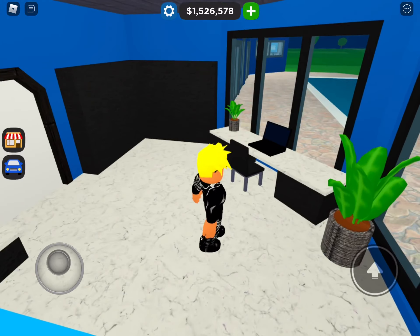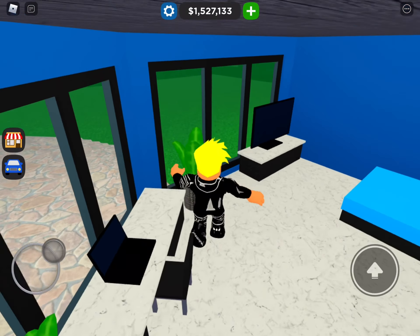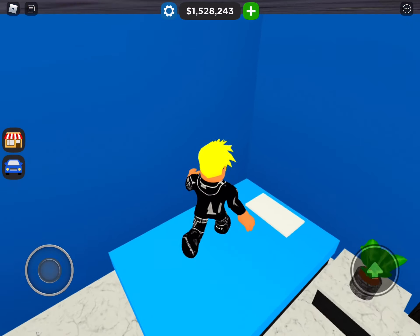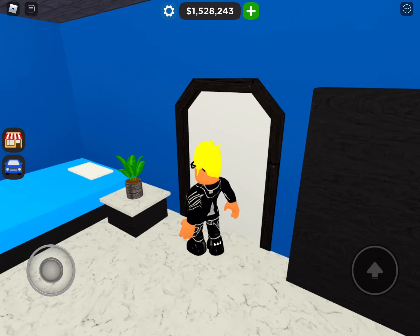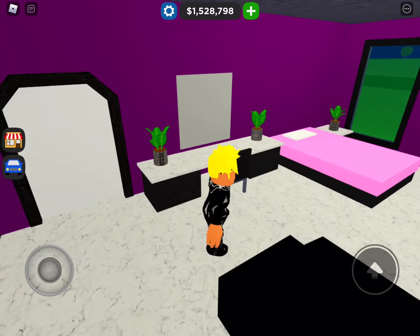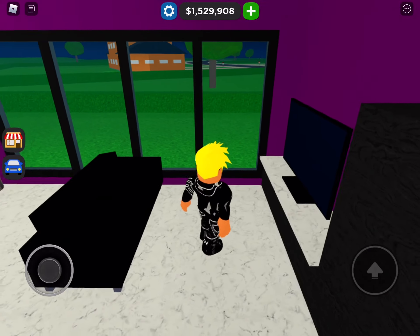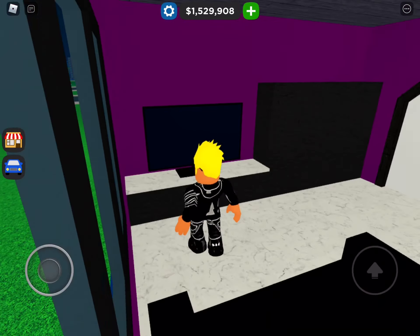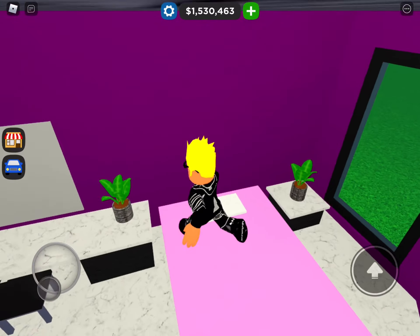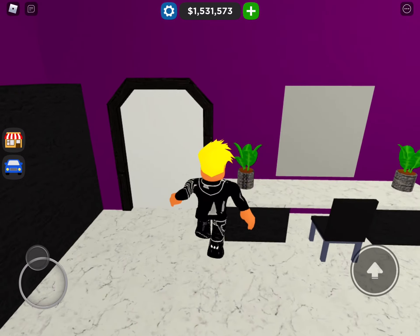Here's a bedroom — a gaming room where you can play on the computer. Unfortunately, the computer doesn't turn on, same for the TV, and you can't lay on the beds, which kind of sucks. Here's another room — basically a daughter's room — with a TV, low couch, cabinets, bed, nightstand, plants, and a little desk where you can do makeup or whatever.